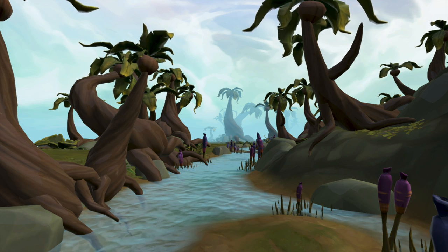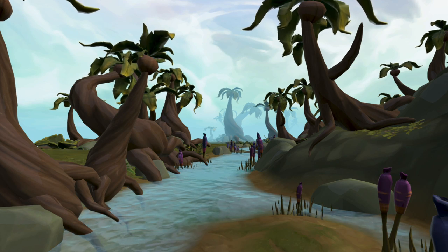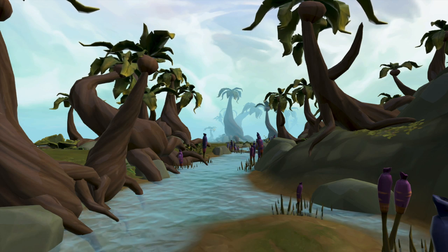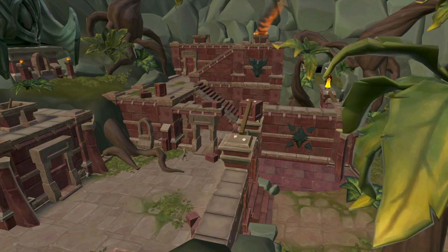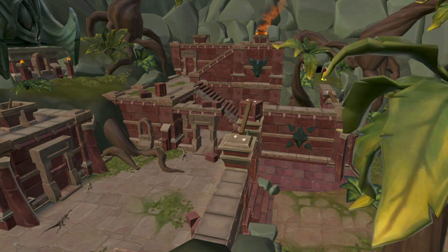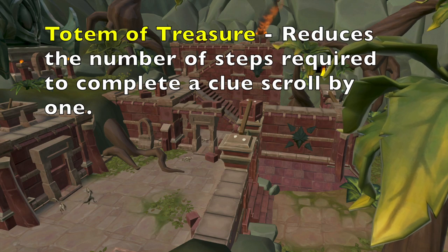You can actually have three of them active at a time. In this guide I will be going through all seven totems and show you their benefits and effects, and I'll also show you where you can find some of these pieces or how to get all of them. Some of the pieces are just located around the map. So we're now looking at the first totem, which is the Totem of Treasure.